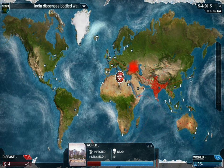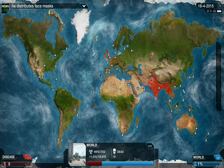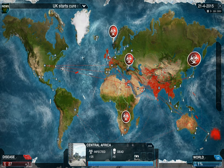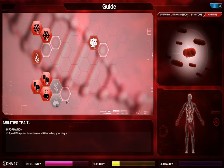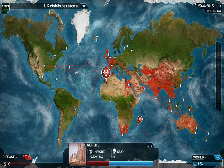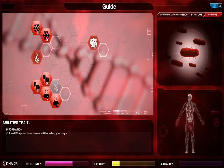They are shutting their borders a little bit quicker than expected because we went into Abscesses. If you want to play it safe you could devolve that and get the DNA back — it doesn't make a huge difference either way. The big thing that may cause you to lose is these islands up here shutting their borders. Extreme Bio-Aerosol is gotten, so I'm going to get Genetic Hardening level 1 and level 2 — we're swimming in DNA — which will prevent them from curing us.